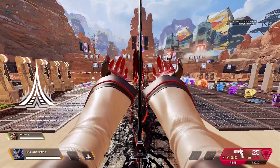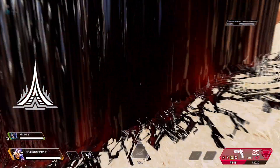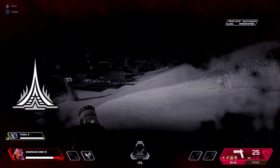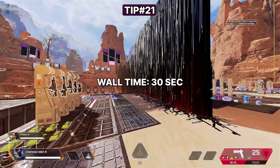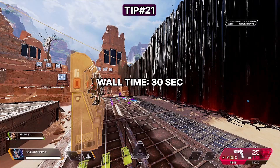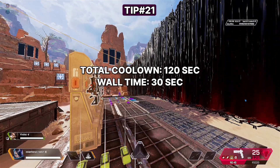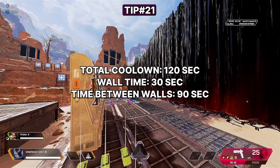Catalyst's ultimate is called Dark Veil. With it, she raises a wall of ferrofluid. Enemies who walk through the wall are slowed and partially blinded for a brief period of time. Do not hold on to this ability — the wall stays up for 30 seconds. The cooldown starts as soon as the ability is used and has a cooldown of two minutes, meaning you only have to wait a minute and a half between using your ultimate and getting your next wall.